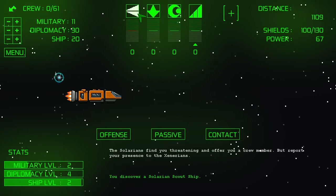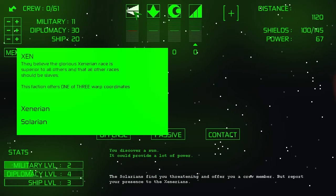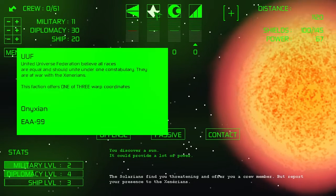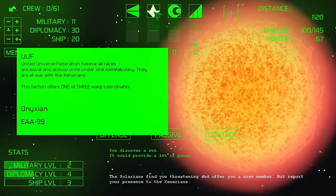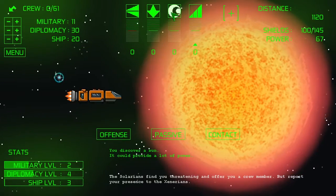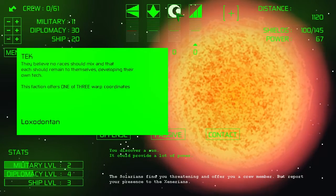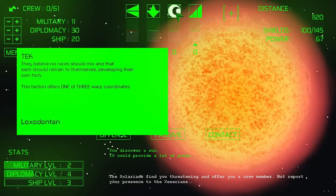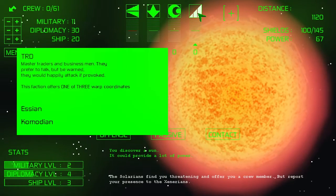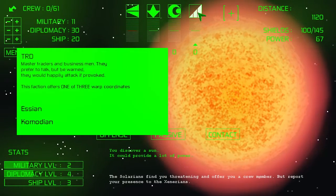Let's start talking about these different species. Right up here at the top we have the Xenerian and Salarian. We have the UUF — that would be the United Universe Federation, which consists of the Onyxian and the EA-99 peoples. We have the Tech peoples, Loxodontan. And over here we have the TRD — the Essians and Comodians. Thus far they've been nice to us.